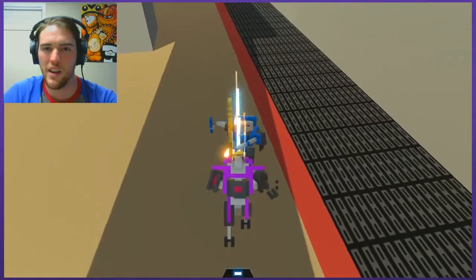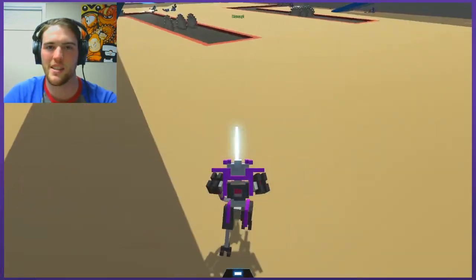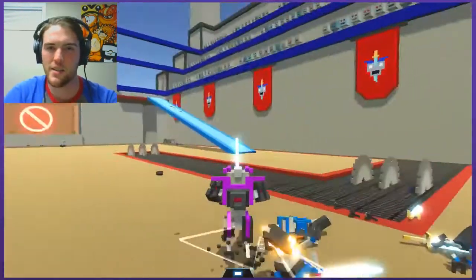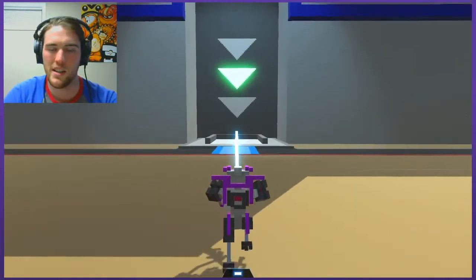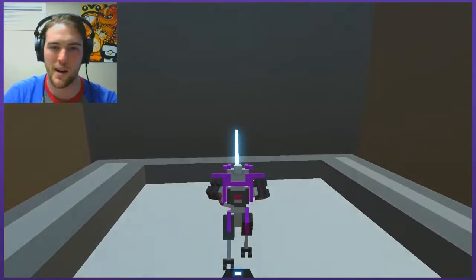Oh yeah, fuck yeah! It feels like I'm killing the Asylum Demon from Dark Souls when you jump down at someone like that. That was level four, so the next level is the spider boss. I better get the bow so I can take out the spider right away.